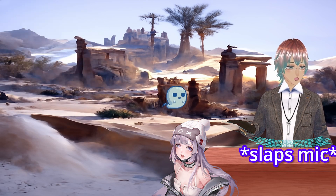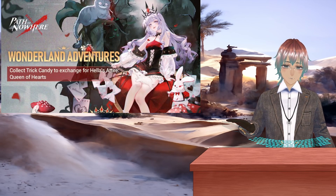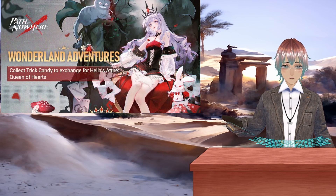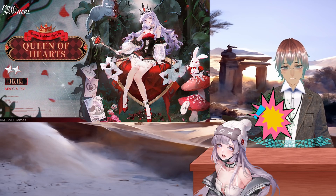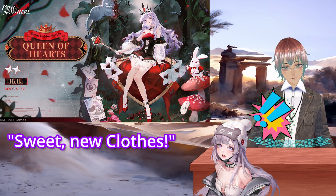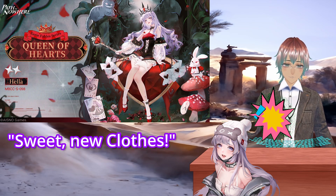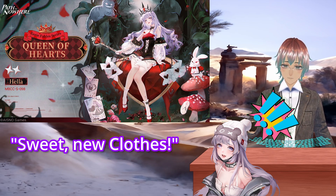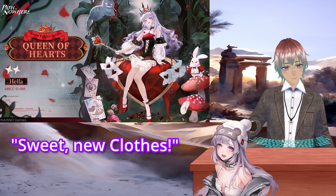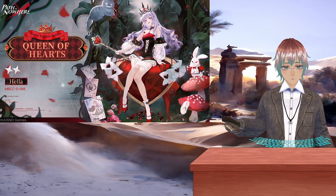The event is called Wonderland Adventures, taking obvious inspiration from the 1865 English novel Alice in Wonderland. Our main girl Hella has been transformed into the Red Queen herself, sporting some amazing drip as you can see here. This is a splash art for a free Hella skin available to anyone who completes this event — I'm currently over the moon at the prospect of getting a skin for one of my most used characters.